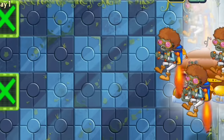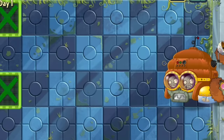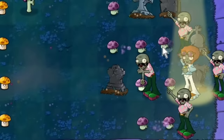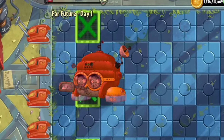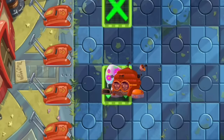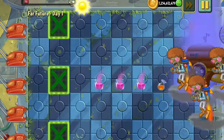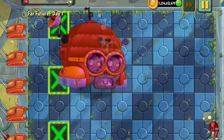Number 10. Discotron 3000 is a unique zombie that can summon four disco jetpack zombies in different directions, making it a tough opponent to face. This zombie resembles its PvZ counterpart, the Dancing Zombie, which could also summon backup dancers. A hypnotized Discotron 3000 can still summon hypnotized disco jetpack zombies. If you shrink a Discotron 3000, it will also summon shrunken disco jetpack zombies. However, for some reason, if Discotron 3000 drinks an evil potion, the disco jetpack zombies it summons are not affected by it.